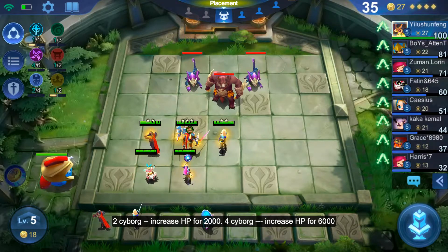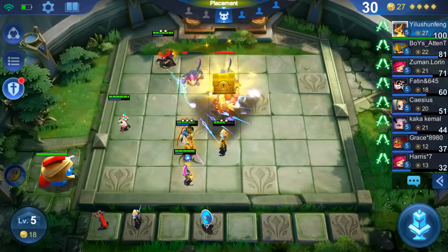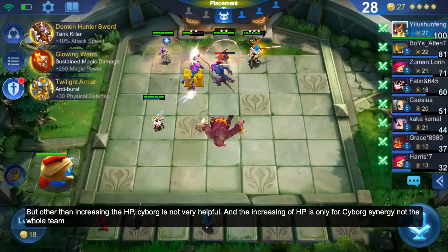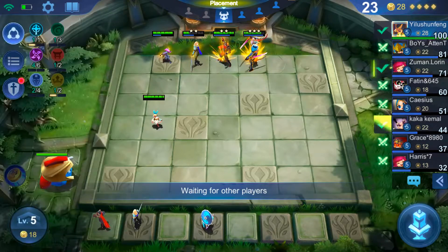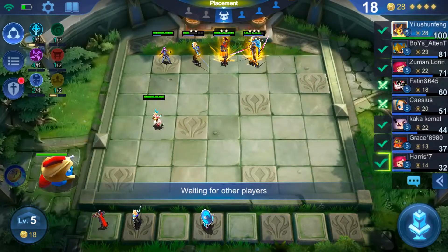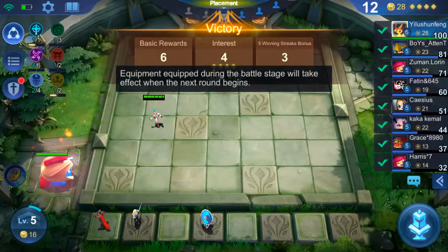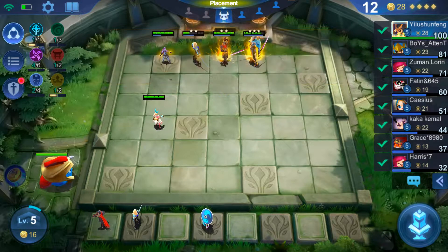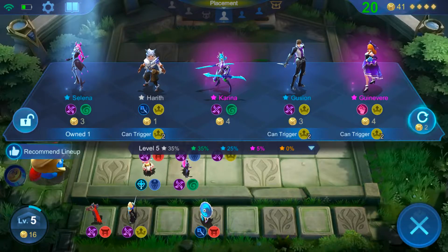Cyborg two will increase hero HP by two thousand; Cyborg four increases it by six thousand. Other than the HP increase, Cyborg is pretty much useless honestly — it's not very helpful — but you can still build it if you want to; it's good for defense.